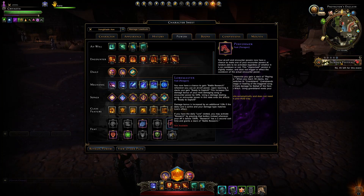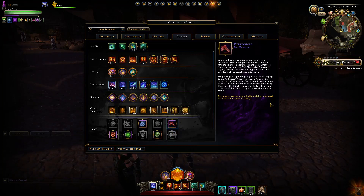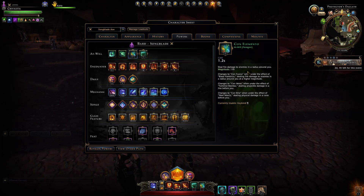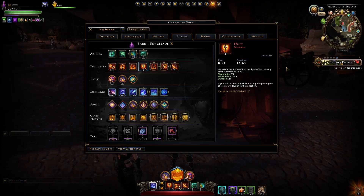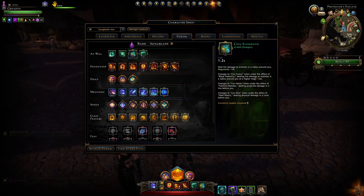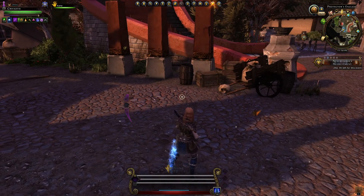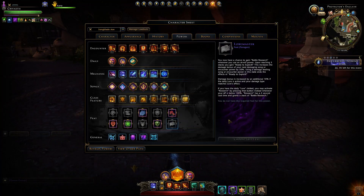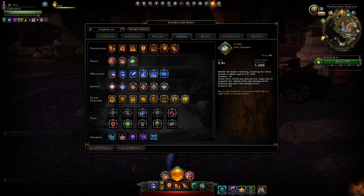Finally, for the fifth feat slot, choose between Performer and Loremaster. In an AoE environment, Performer is definitely better, giving you additional improvised attacks. Keep in mind that an improvised version reduces magnitude by half, so an improvised Vault Stabito at 100 magnitude is worse than just casting your at-will at 150 magnitude. Loremaster is hard to proc and ideally used on a single target only, so it doesn't suit AoE.